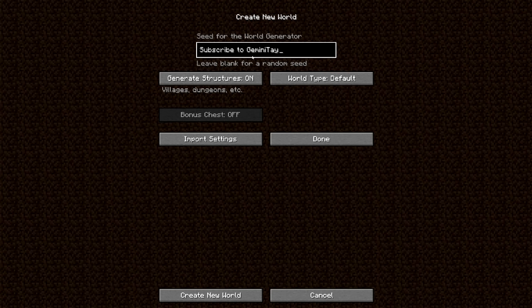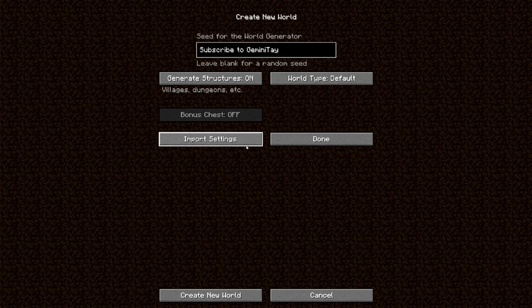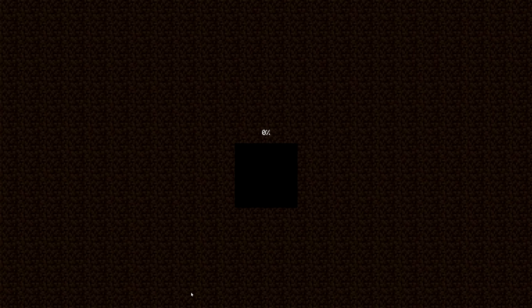You can play along with me if you'd like — that's the seed we're going to be using. Hardcore mode is on, I think that's all I need to do. Let's create the world. Oh, the anticipation of a new world. I'm so excited to be back to basics.